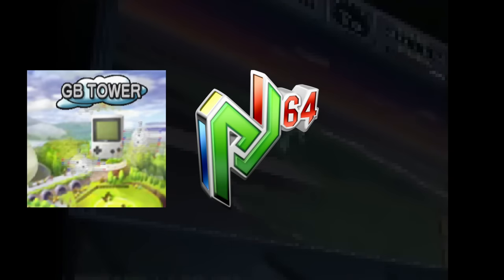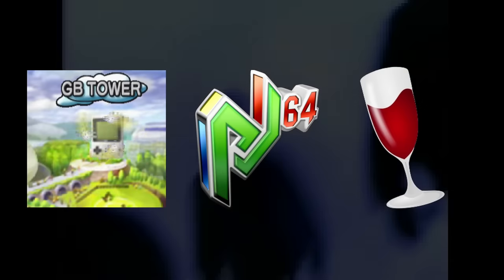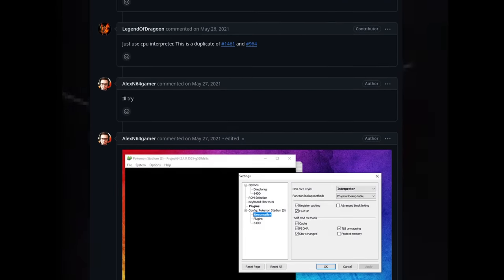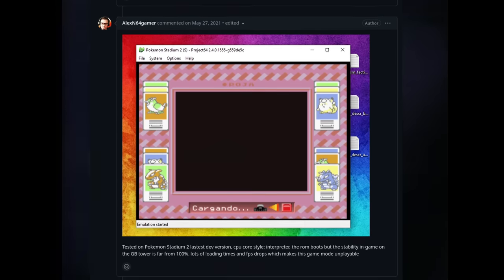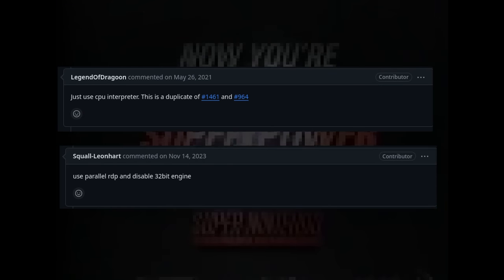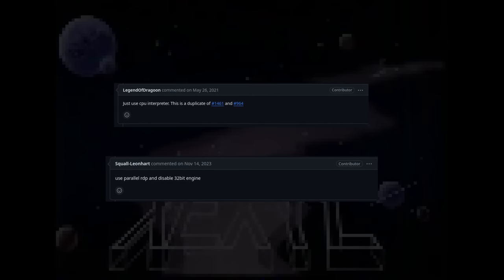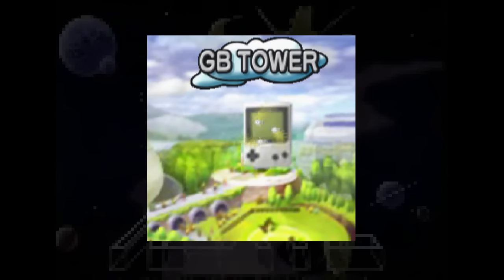So here's the first issue: we are running an emulator, in an emulator, through a compatibility layer. So I'm not sure why I expected this to work. According to random comments on GitHub issues for Project 64, some people seem to be able to get the GB Tower to work, but only barely. I tried changing some settings that people suggested, but absolutely nothing worked — it never loads the GB Tower correctly. So we can't use the GB Tower.